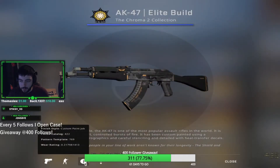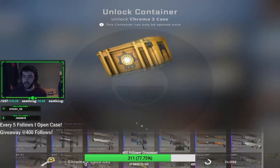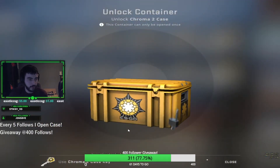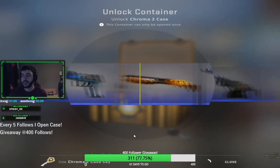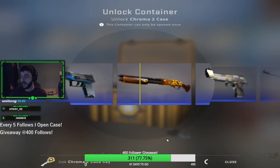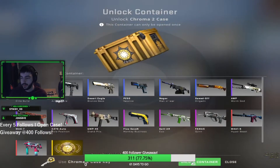Oh, that slaps, bro — field tested. That slaps, though, that's sick. Oh, I know these Elite Builds are worth something so I'm going to have to hold on to them. That's why I chose this case — because it's got good blues, good purples, decent pinks, you know. It's a good case.